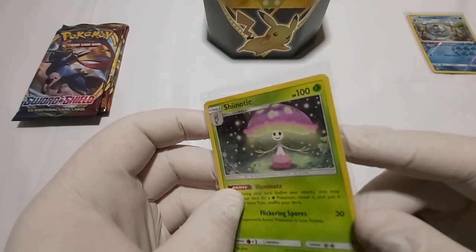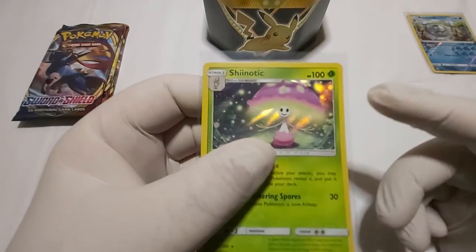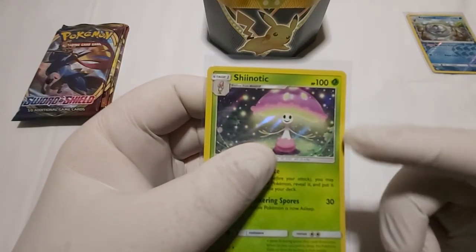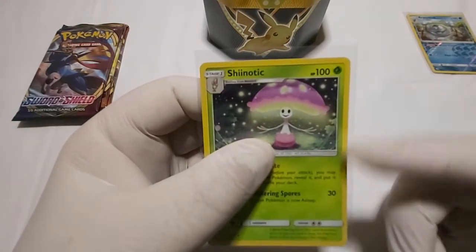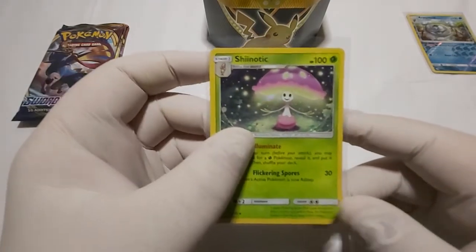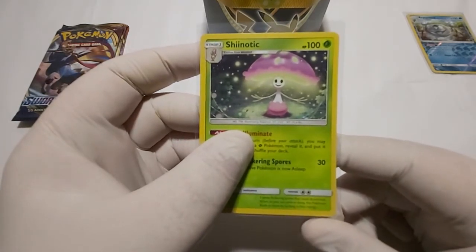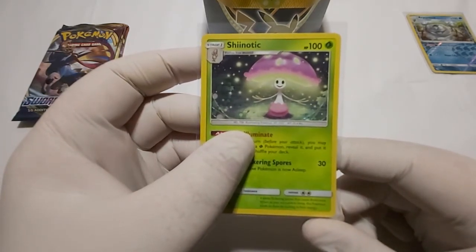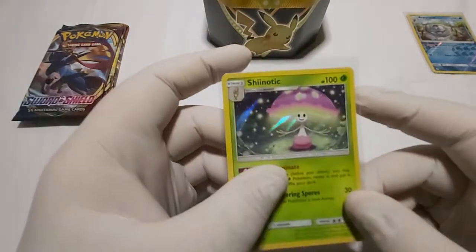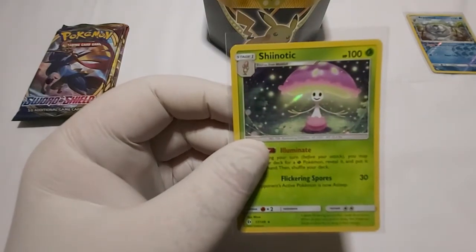Yeah, it's actually immaculate. Could be a PSA 10 right here. So there is one flaw to this card — this right-hand border is a bit thinner than the left one. But then again, I could be wrong; they do kind of look a bit even. Overall, a nice design.